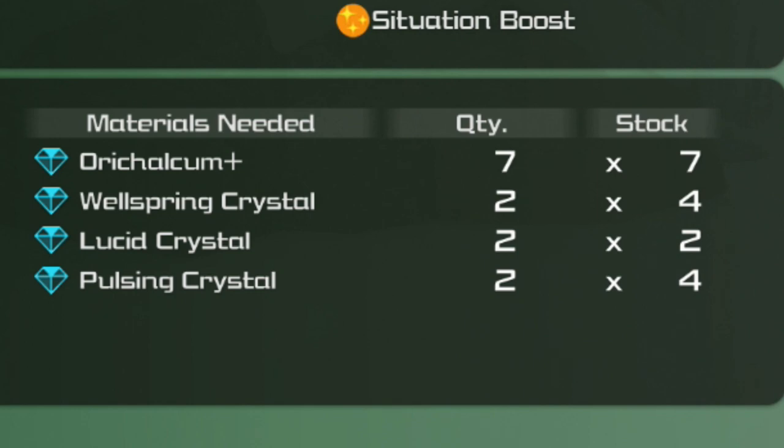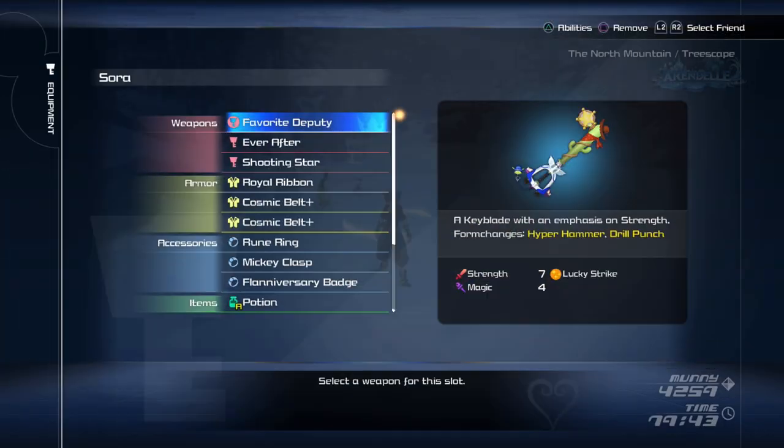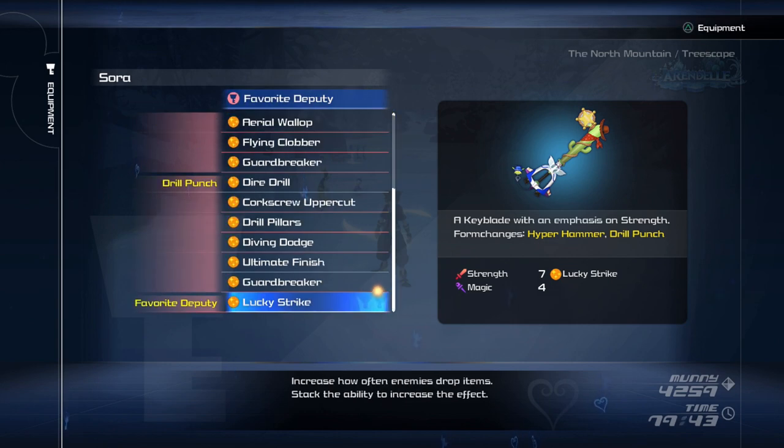Now that we have obtained all of the Orichalcum Plus materials necessary for the synthesis, you just need the Wellspring, Lucid, and Pulsing Crystals in order to synthesize. I do highly recommend that you go to your equipment and equip the Favorite Deputy Keyblade first before farming for these materials, because it has Lucky Strike, which will become useful for farming.